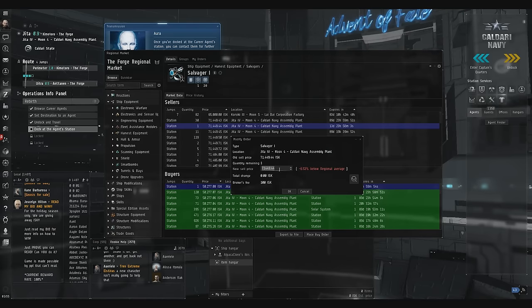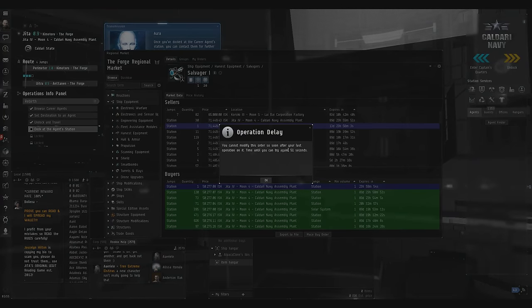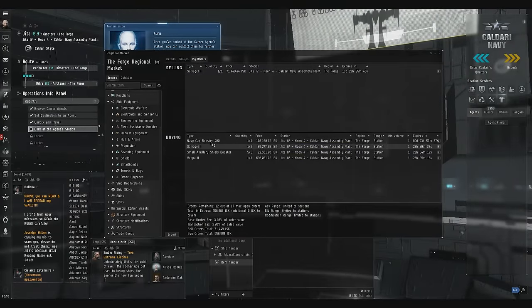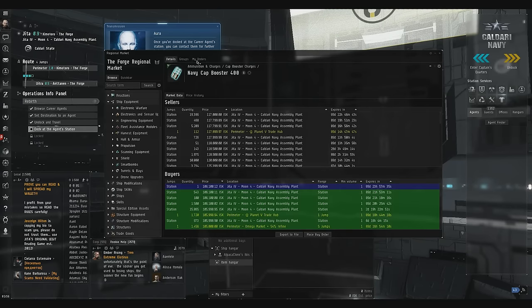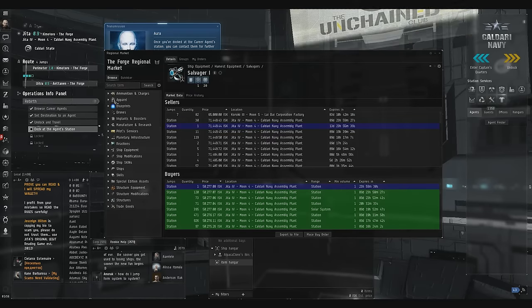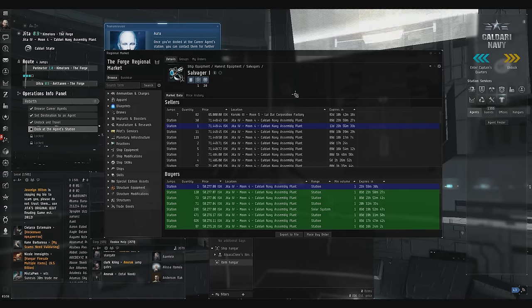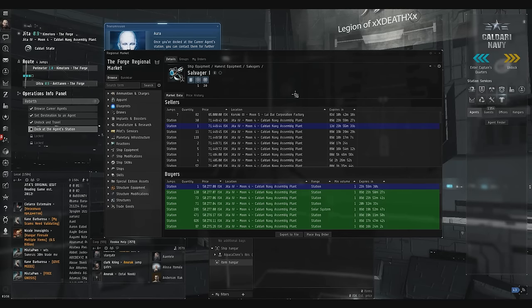Instead of sitting around waiting, let's go check the other orders. I'll show you — I'd take that down to 71,442. Operation delay — I need 51 more seconds. So instead of waiting, let's go over here, check this one — still good. Then we're done with our updates. So I'm going to sit here and wait 30 seconds.